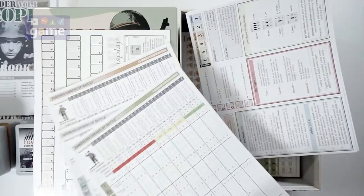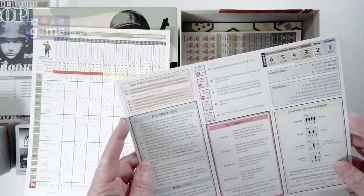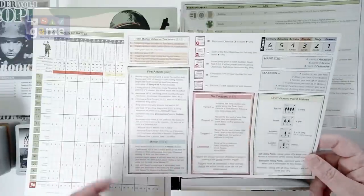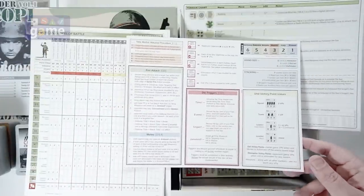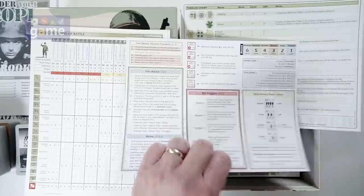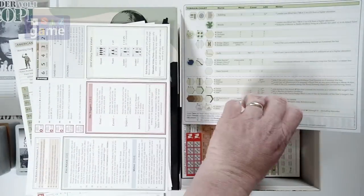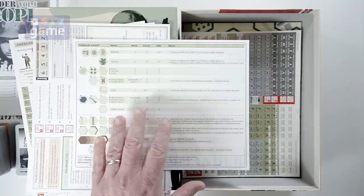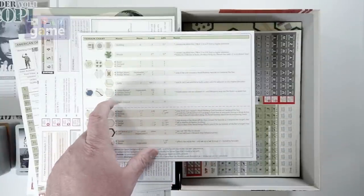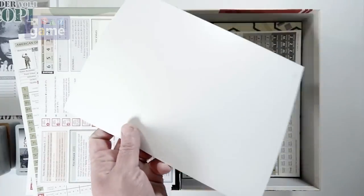You got a rules reference — it tells you the time marker advancement procedure, how to do a fire attack, just some summary of the major rules that you're going to use a lot more frequently. And it's just single-sided, glossy card stock. Then a terrain chart that gives you all the information about how many movement points it takes to get there, the amount of cover it gives you, whether it blocks line of sight. Also single-sided.